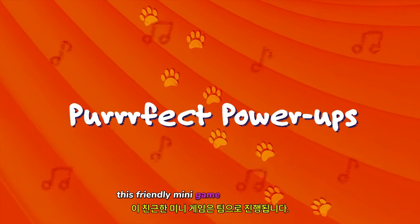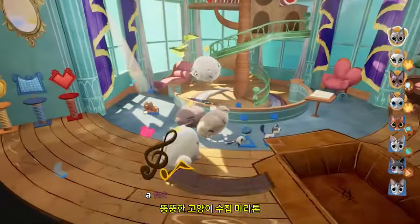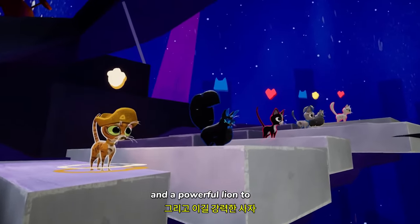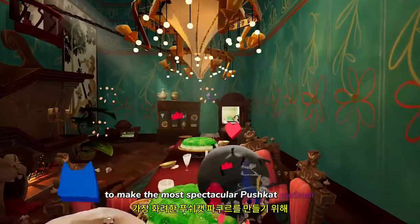This friendly mini-game is played in teams and includes a fabulous race, a fat cat collection marathon, and a grand battle between a shadow cat and a powerful lion. To win, a pack of cats must work together to make the most spectacular pushcat parkour.